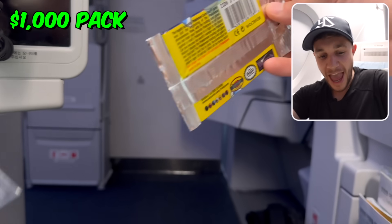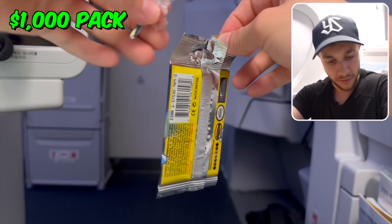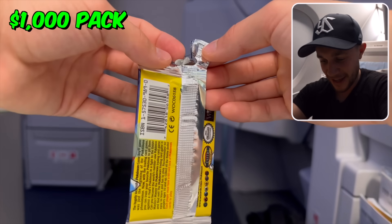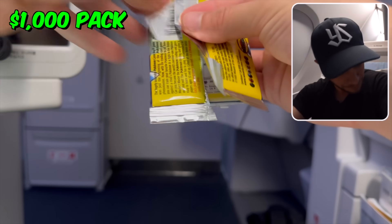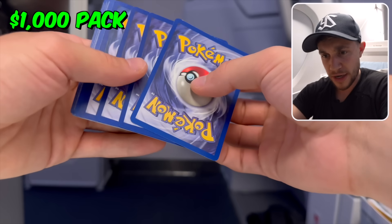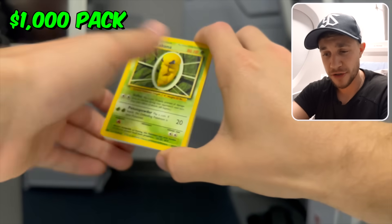Look how cool this is — it literally never gets old. Opening up base set packs never gets old. Wizards of the Coast on the back. I'm butchering this poor 20-year-old pack — I just don't want to mess it up. Look, it's got the little thing to hang it on the shelf — that's so cool. Got it, nice and safely. We're going to flip this over, go three to the front. This is so cool right here — that is going to be a Charizard. To make sure, we're going to take the juice and tap it for luck. All the juice is gone — I have drunk the last of the luck juice.